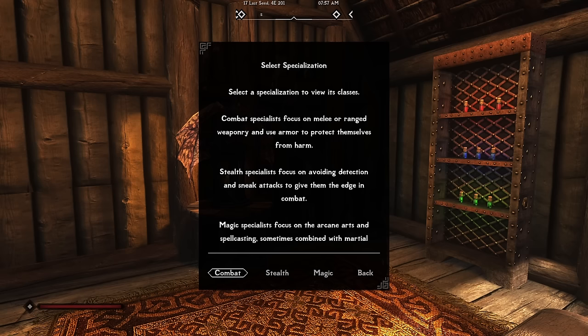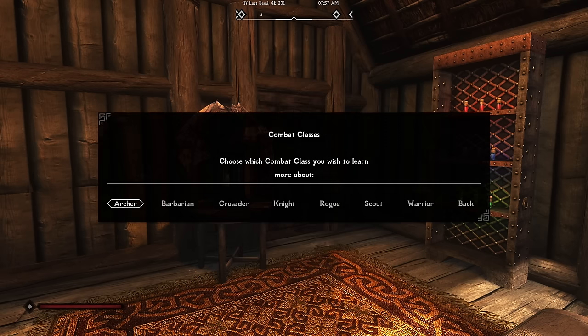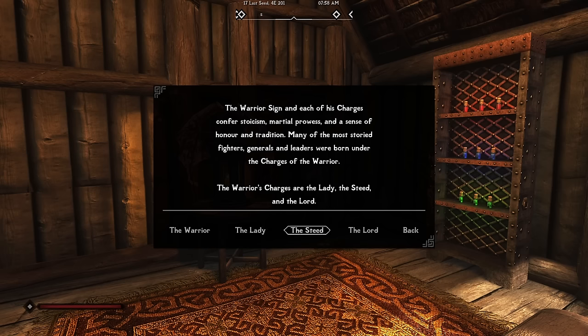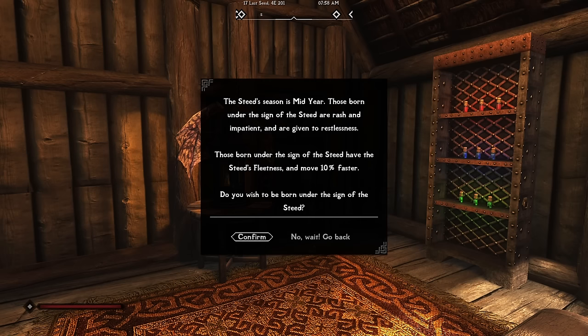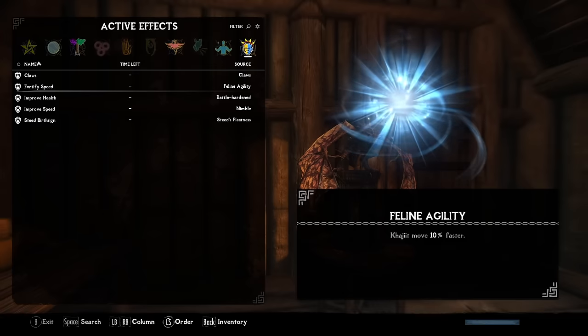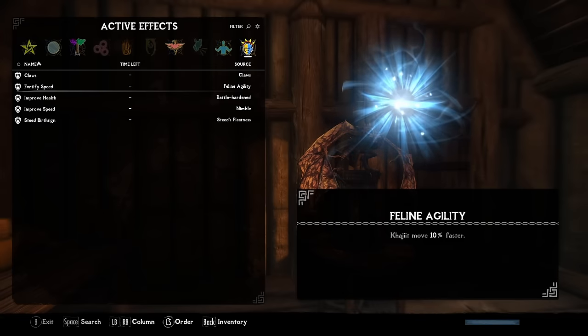This version of modded Skyrim starts a bit like an old-school RPG where we choose a class and birth sign that will shape our level 1 stats. These choices are pretty easy: the Scout class gives us 10% bonus movement speed and the Steed sign gives us another 10%. Combining these with our Khajiit racial bonus, we're already at 130% base movement speed off to a good start.